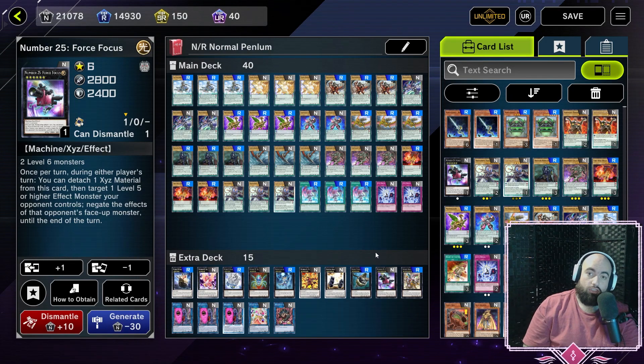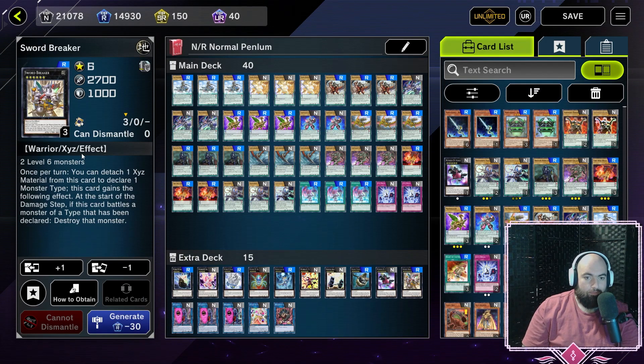Force Focus and Swordbreaker are the two cards I personally summon most, because of the number of level 6s in the deck. Force Focus is basically a slow monster negate on a level 5 or higher effect monster — on a 2800 body, still pretty good. Swordbreaker: by detaching one Xyz material, you declare a monster type, and it gains the effect that at the start of the damage step, if this card battles a monster of that declared type, destroy it. Importantly, this effect is lingering — a fantastic out for any monster that can't be destroyed by battle, or if you lack the attack power to run over it.